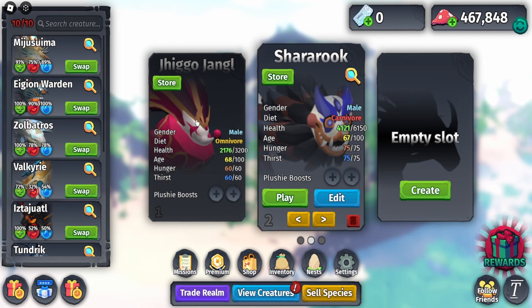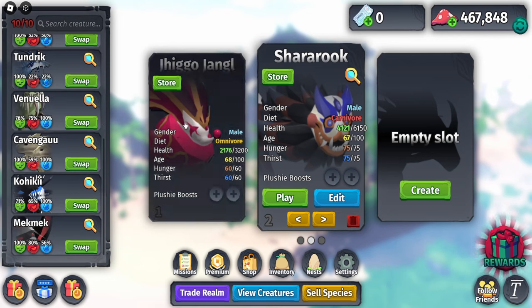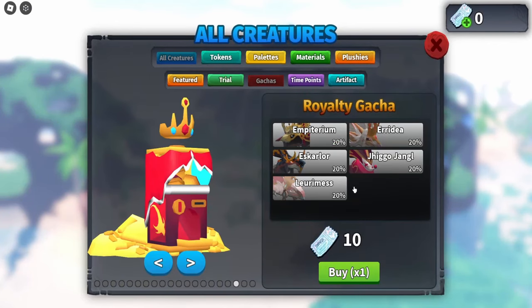First things first, to get the Jester creature, go to Shop, then Gachas, and it'll be inside the Royalty Gacha. You'll have a 20% chance to get it with 10 tickets.